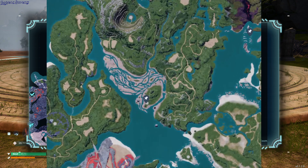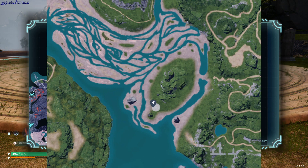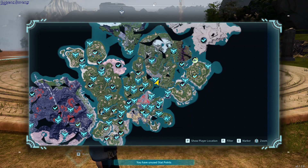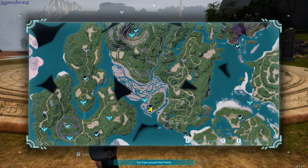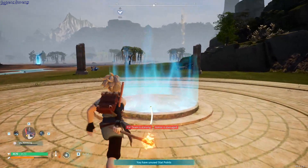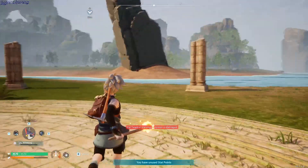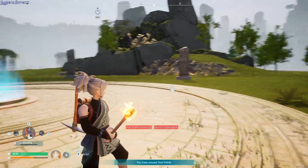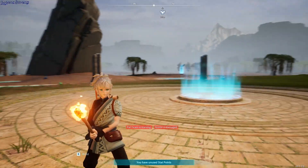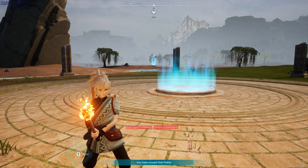You can zoom in to pinpoint the exact location. For example, this is the one where I am right now, and this one is a portal to a boss fight dungeon. I guess all of them are easy to access.